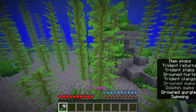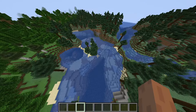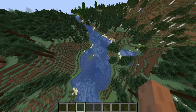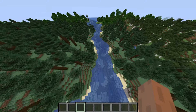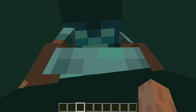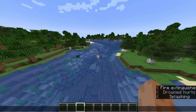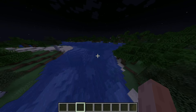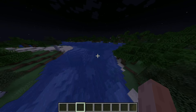You can find some extra drowned in ocean ruins. Drowned also spawn in rivers, and at higher rates than in oceans. However, as rivers are significantly smaller than oceans, it will still be harder to find them. In Bedrock Edition, you can find a maximum of 2 drowned at the same time in a single river. They will also only spawn with a light level of 0, so you still have to look for them at night.